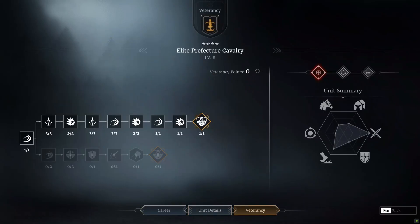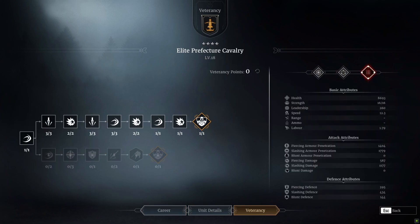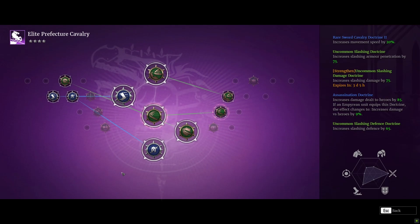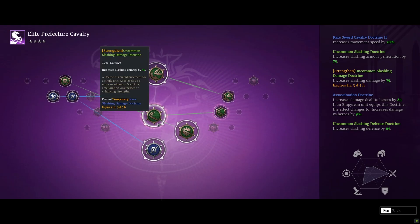Going into their skill tree — I have these guys at elite already. The veterancy line I've gone down is the top line, which at the end reduces overall damage dealt by 5% but increases damage dealt to infantry by 15%, which is quite significant. These guys are really only ever going to be used against infantry rather than other cavalry. The bottom veterancy line is about tankiness, but I don't think these guys are built to be tanks — they're built to do that quick shock charge, get in, do as much damage as possible, and pull straight back out.